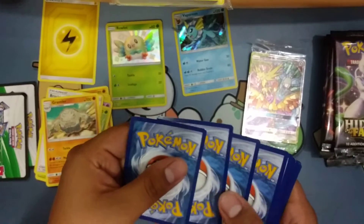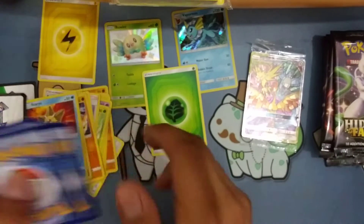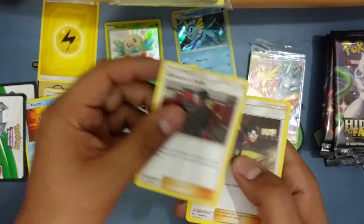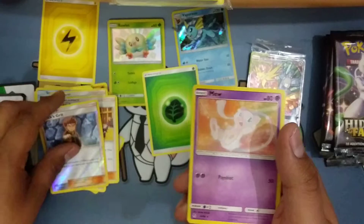Getting rid of the commons. I got Giovanni's, Koga's, Surge, Brock's Grit, and a Mew.